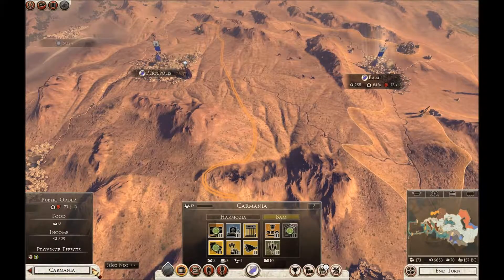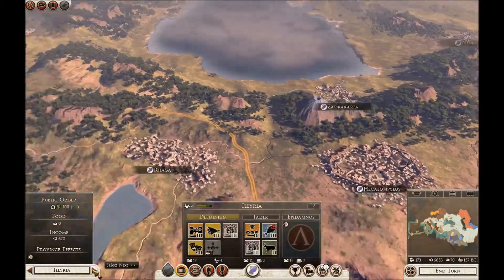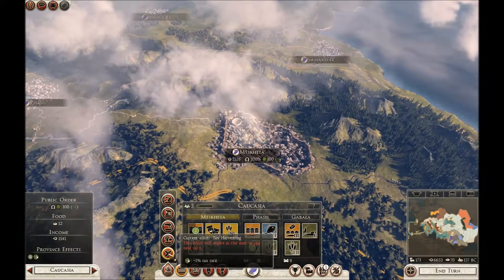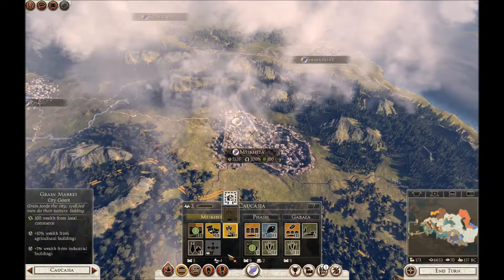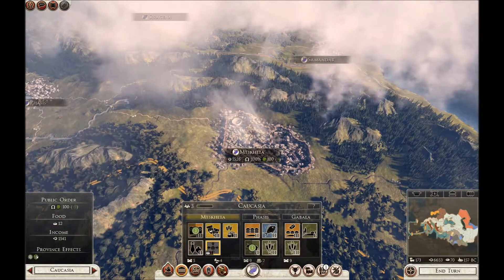Now I've got to try and find where I'm currently doing bread and games. I can't believe there isn't a quicker way to find out. We're going to cancel that edict. In theory, that's affected my money. Obviously the public order will go up. Taxes are seven at the moment.